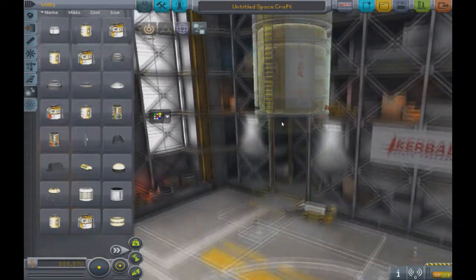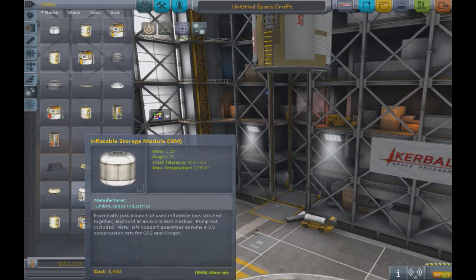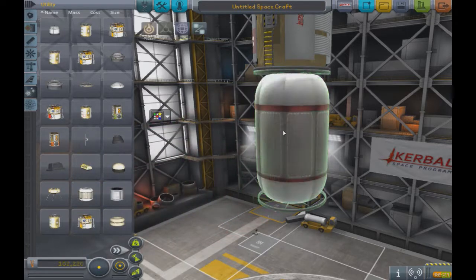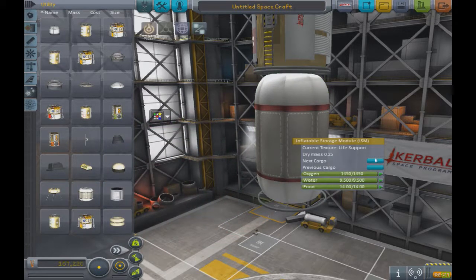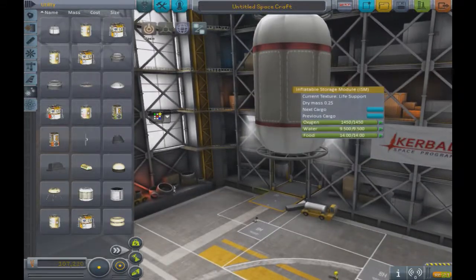We have the regular Curbitat, which is basically living quarters for your Kerbals, providing a crew capacity of 2. It comes with machinery and spare parts as well. Then we have this inflatable storage module, which can store oxygen, water, and food - resources that work alongside life support mods and also the aeroponics and greenhouse modules.